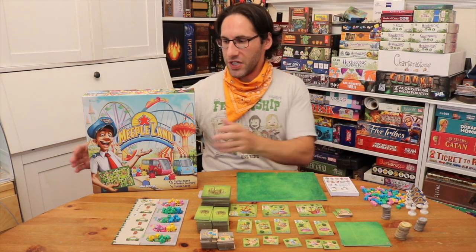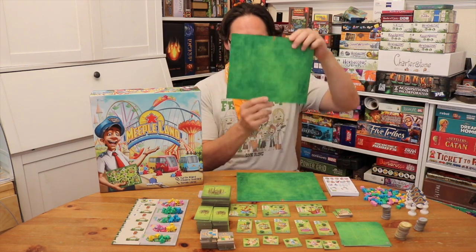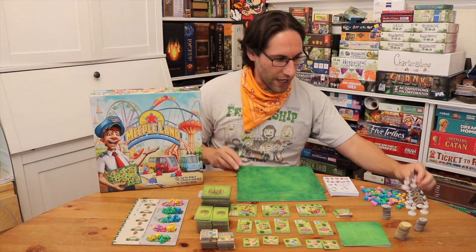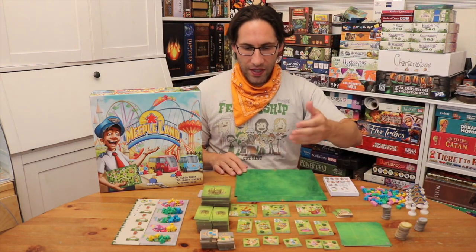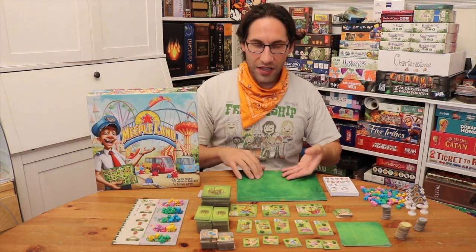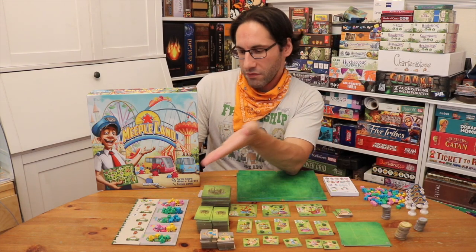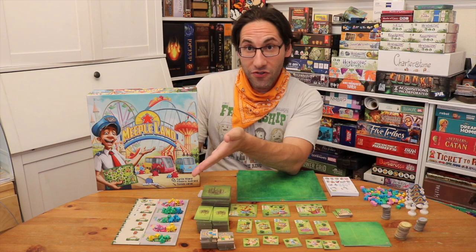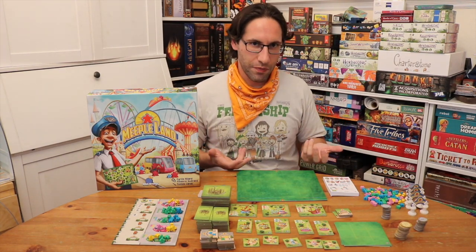We are going to be creating amusement parks, and everyone's going to start with their amusement park board. You get an entrance at the front where you're going to be building it, and what you're going to be doing is buying tiles, setting them into your amusement park, and then bringing in amusement park customers to go to your tiles to earn money and get victory points at the end of the game.